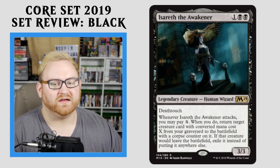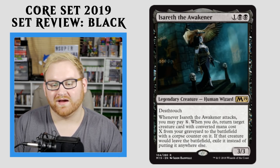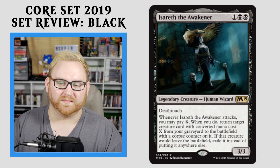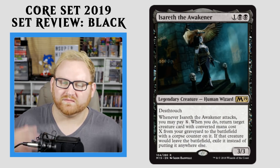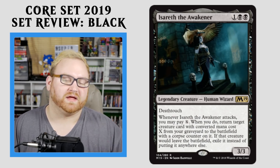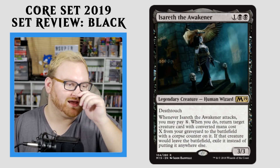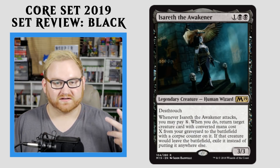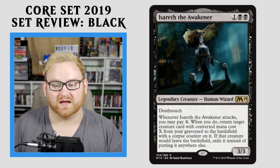Moving on here, we have Acereth the Awakener — a 3-mana 3/3 human wizard with Deathtouch. When it attacks, you may pay X. When you do, return target creature card with converted mana cost X from your graveyard to the battlefield with a corpse counter on it. If that creature would leave the battlefield, exile it instead. This card is super interesting — it might see some play in Standard because a 3-mana 3/3 with Deathtouch is very powerful. In Draft and Sealed, if you get into this as your rare, it's a really good build-around card in black. The double black is important to get into, but it's a 3-mana 3/3 Deathtoucher, which alone makes it a super good card. The ability in the mid to late game, once it starts attacking with stuff in the graveyard, just keeps recurring threats — they have to deal with it. A very good bomb at the rare slot, and it might even see play in a zombie list.